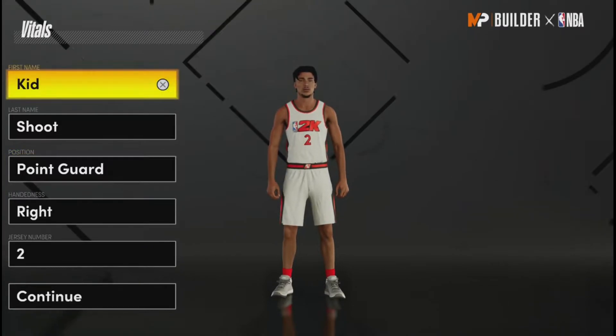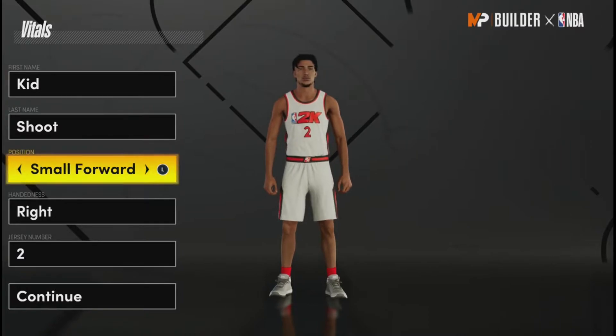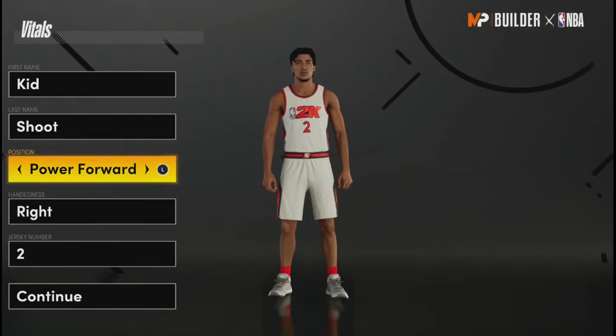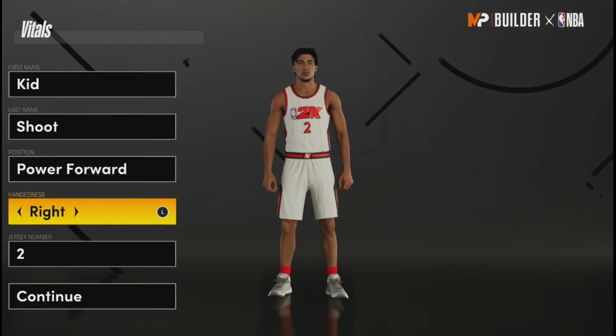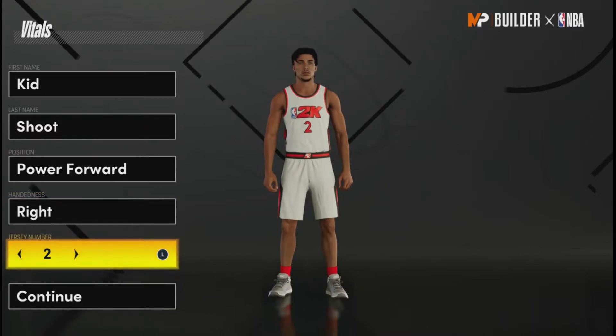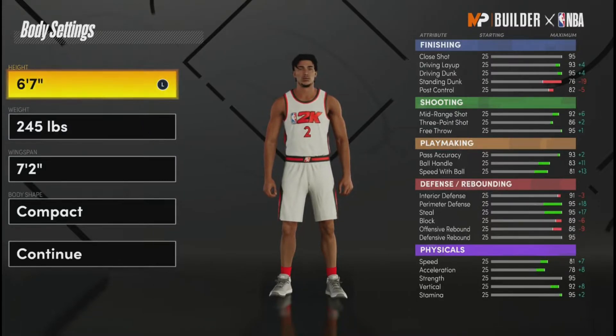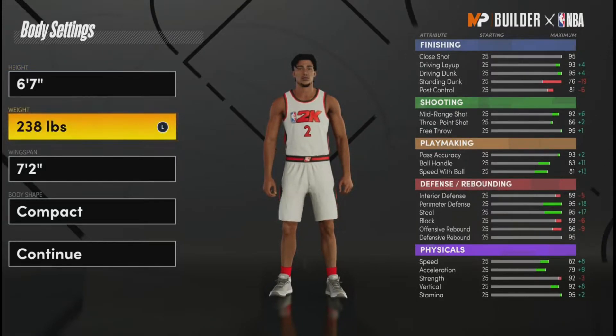So without further ado, let's get straight into it. For the position, you want to put it to Power Forward. Trust me, do not make a Point Guard or Shooting Guard build — you can literally get way better stats and badges with the Power Forward. For the height, you basically just want to put them to 6'7".